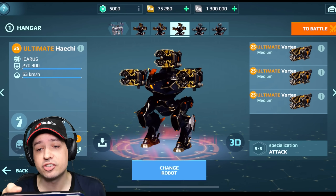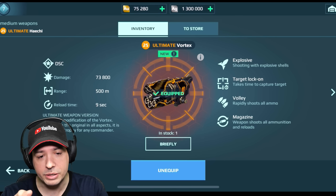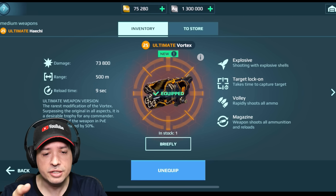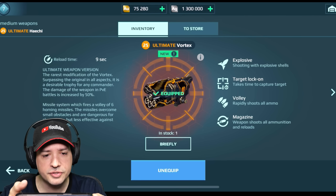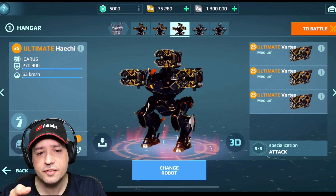More excited I am for the ultimate version of Vortex, which now has 500 meters range and only 9 seconds of reload — probably not even in lock-on time. The ultimate version of Vortex is a trophy for commander, with 50% increased damage in PvE, a missile system firing a volley of 6 homing missiles that overcome obstacles. At 500 meters range, let's see.